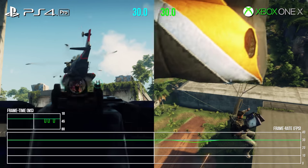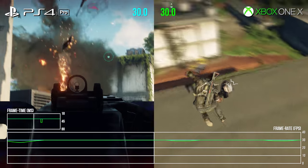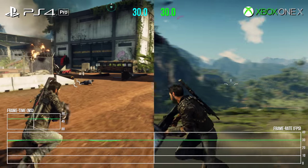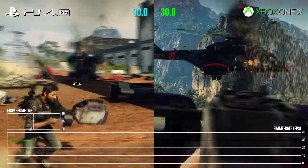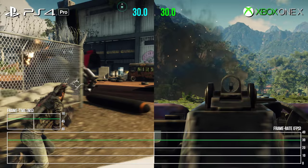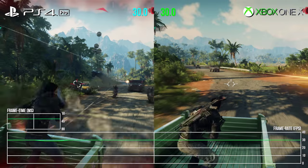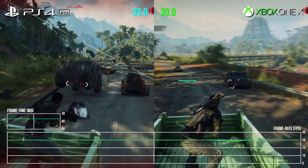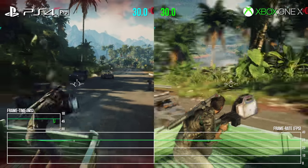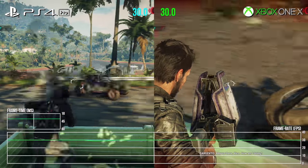However, the look of the X version is definitely preferable. Just Cause 4 is a pretty grainy looking game — in part this is down to the resolution scaling, but it's also down to the heavy post-processing pipeline. In this respect, the X has a big advantage that persists across all gameplay, while Pro's small performance lead is noticeable, but we're literally just talking about a small clutch of dropped frames on the X. This does suggest that the Pro may have more overhead, and this may have implications further into the game.